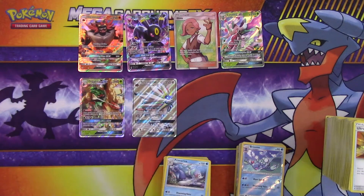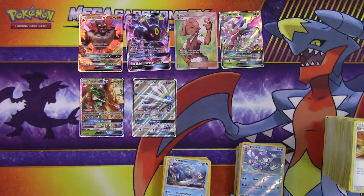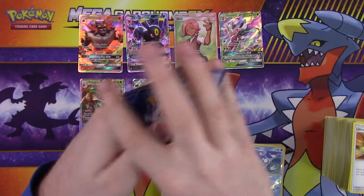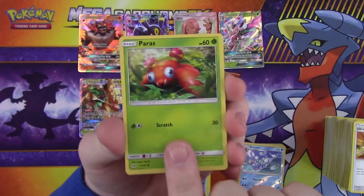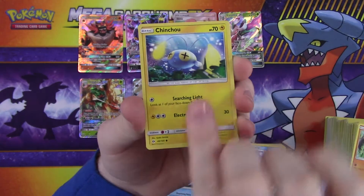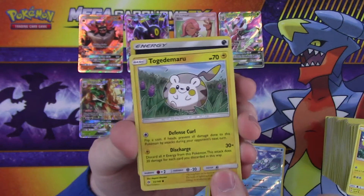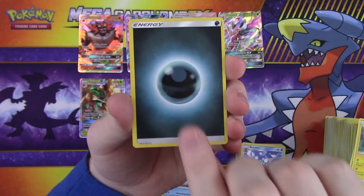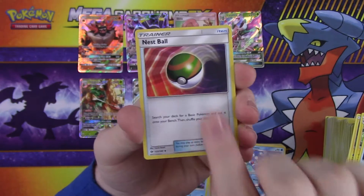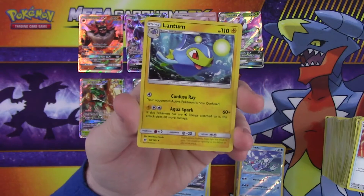I'm already happy with what we got, just one more thing. And since it's the last pack I'll go through everything and mispronounce all of it: Paras, Caterpie, Makuhita, Chinchou, Togedemaru — looks like this generation's Pikachu, cute little fat ball of fluff. Energy, Charjabug, Rotom Dex, Nest Ball, reverse Cloyster rare, and last rare is a Lanturn.